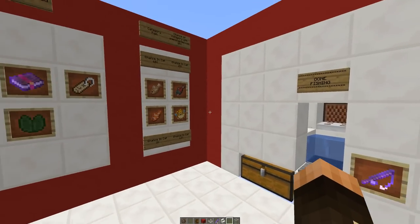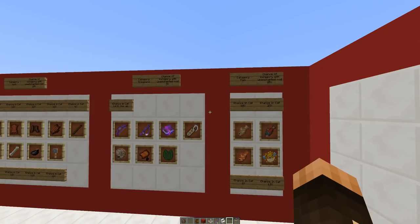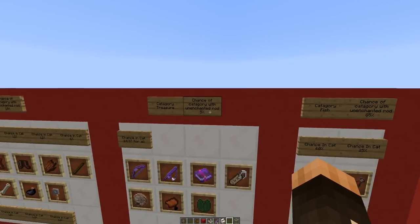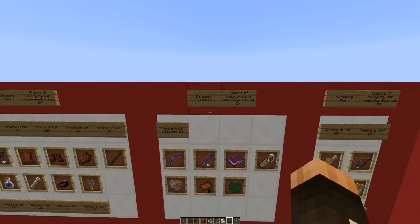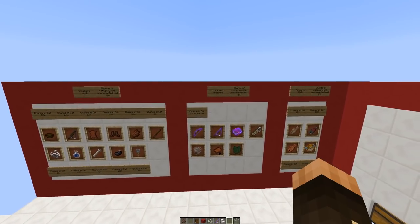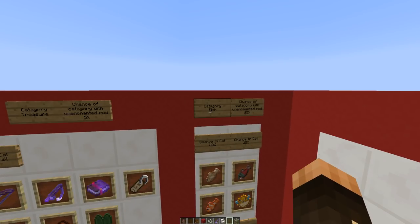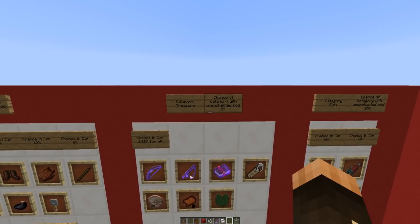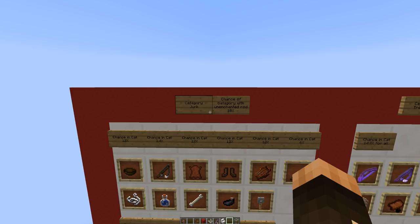Now let's have a look at what kind of fish you can catch. When you're fishing it chooses from three different categories: fish, treasure, or junk. There's a 100% chance when you cast your rod into water that you will catch something. There's an 85% chance it'll be a fish, a 5% chance it will be treasure, and a 10% chance it will be a junk item.